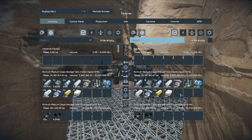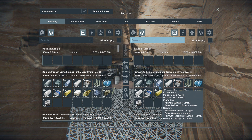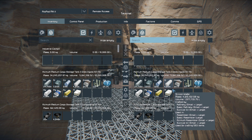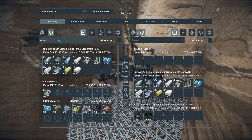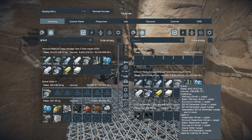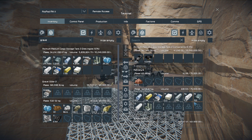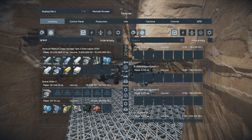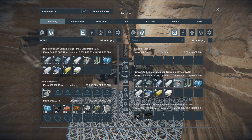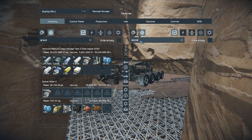So inventory: 24 million iron, 3.6 million nickel, 600,000 cobalt. We have a lot of resources, and the gravel separator is still churning away too. 600,000 gravel there. Yeah, we got a lot of resources in here. We're not even processing stone anymore — the drills are off.